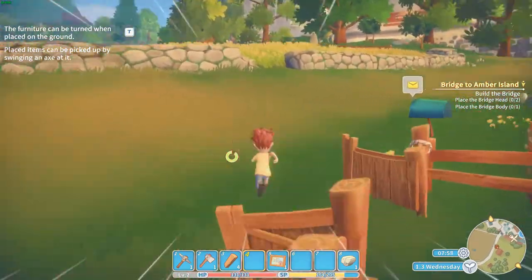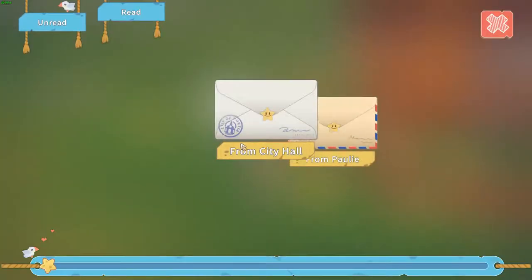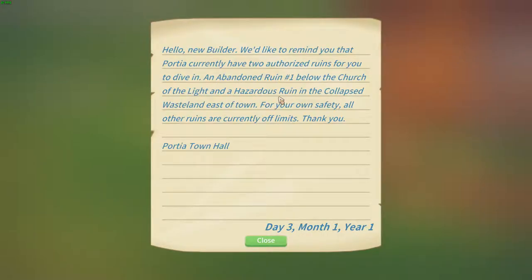So where to go? I'm not sure yet. From the city hall: 'I'd like to remind you that Portia currently has two authorized ruins for you to dive in — an abandoned ruin below the church of the light, and the hazardous ruin in the collapsed wasteland east of town. For your own safety, all other ruins are currently off limits.'